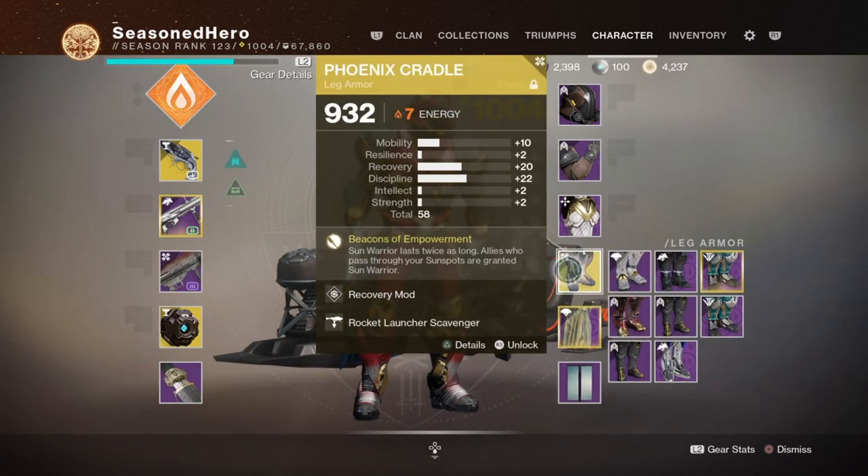Exotic-wise, we're working with the Phoenix Cradle with Solar Affinity for rocket launcher-related mods. Nothing more needs explaining except that this enhances our subclass abilities x10 and must be equipped to get the full benefits — even though you can build without it, you just won't have the same effectiveness.